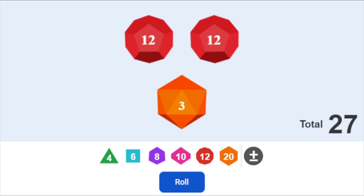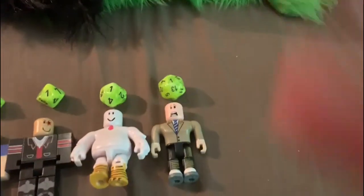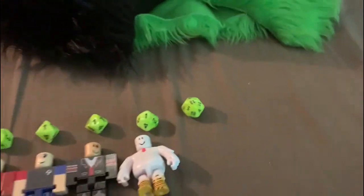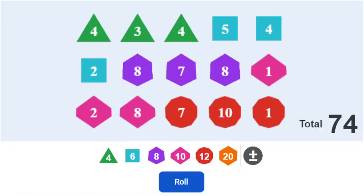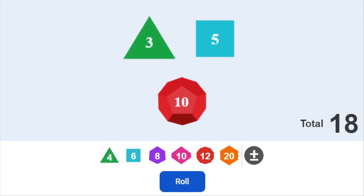We roll again, and the only duplicates are two tens. Rolling again gives us two threes, putting D12 in safety. A few rolls later, and we get two twelves, which officially makes Green Salad Emoji eliminated.